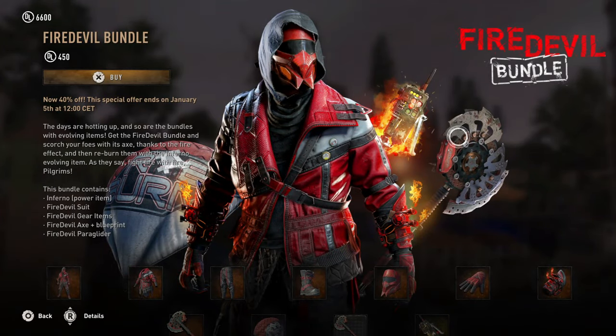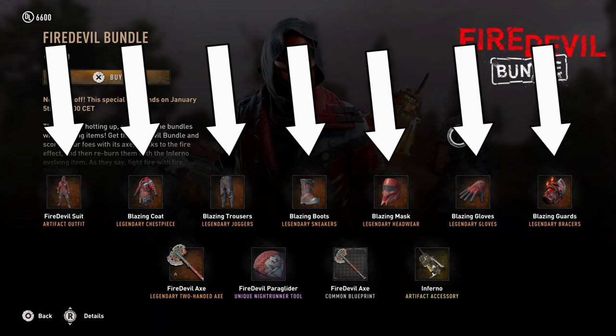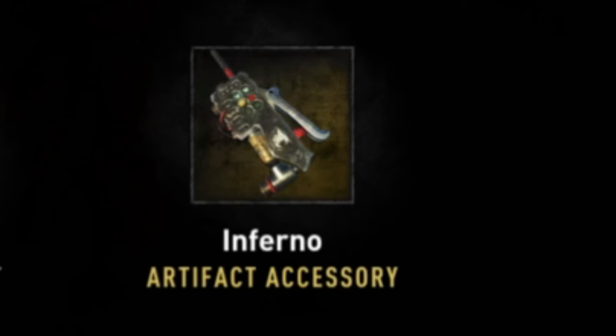The original price is 750 Dying Light Points, and in it you get an outfit as well as some armor, a weapon called the Fire Devil Axe along with its blueprint, a paraglider, and one of my favorite tools, the Inferno.